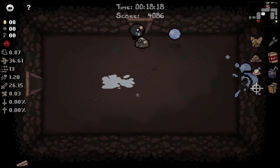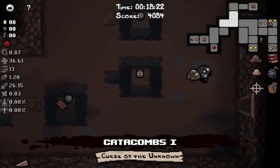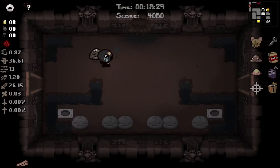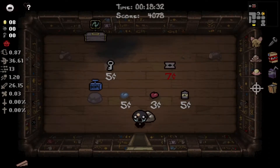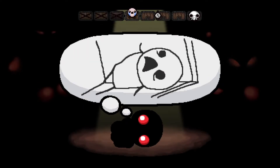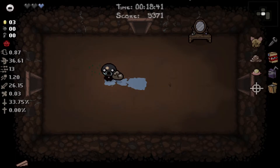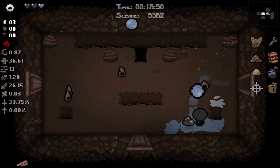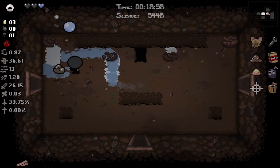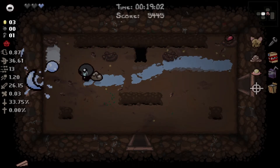I'm going to buy that soul heart in the shop just so we know we have three. Our movement speed is still pretty trash but that Cricket's Head pickup was so good. We have Diplopia going into the next floor - really, really strong start. So we essentially have Polyphemus tears without having Polyphemus, so we can still get tears-up pills or anything to bring our tears down to five with this damage, which is insane. We're going to pretty much one-shot every enemy now.